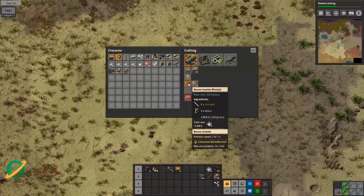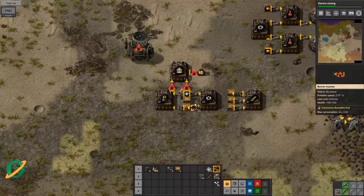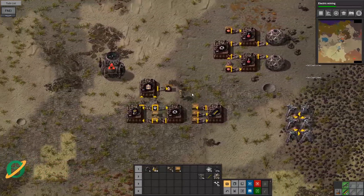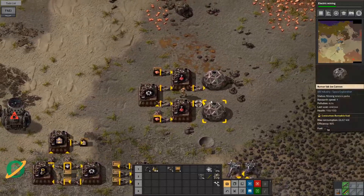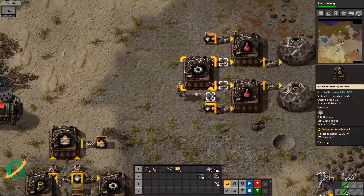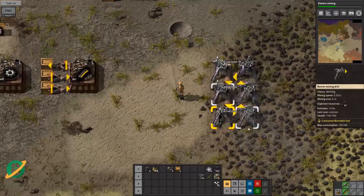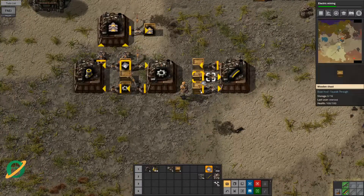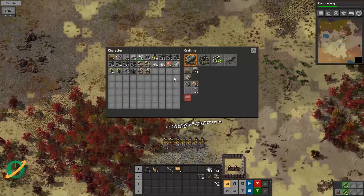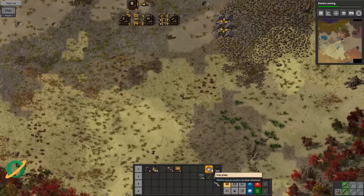I wonder what a mining drill costs these days — electric motors, there we go. Electric motors are the new green circuits. Let's go empty these guys out. We're out of iron. Let's pop that there — that's not right, we need another 100 here. That should use up our copper and get our electric mining going. Let's get more ammo — I feel like we're going to need it, and probably a few more turrets.